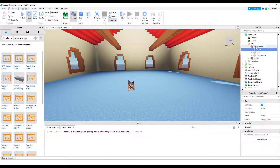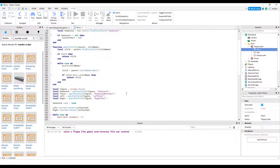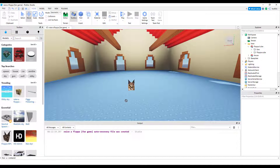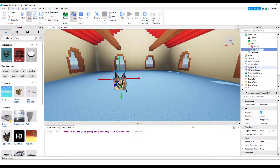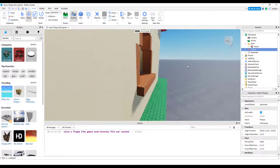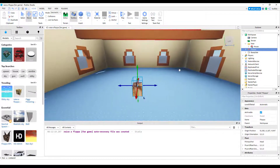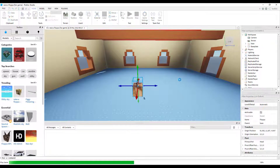We can shove that in Floppa Cube in Floppa. Instead, I'm going to look at Floppa NPC — we're going to delete this, rename it 'Floppa,' let's put it in the center-ish of the house, and shove it in base.